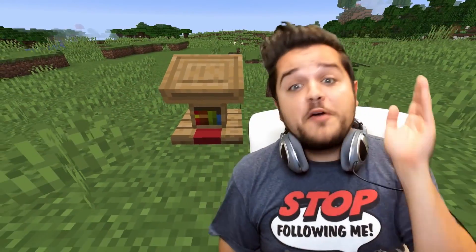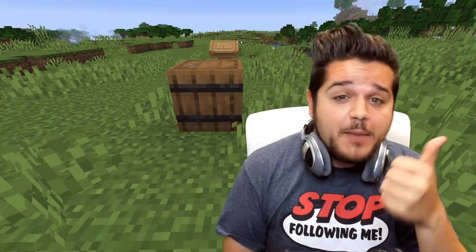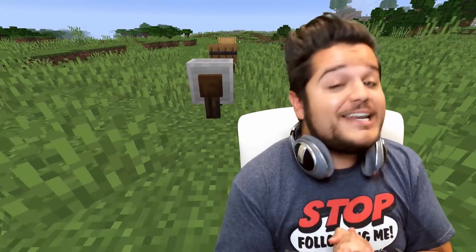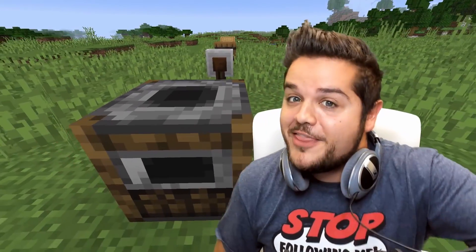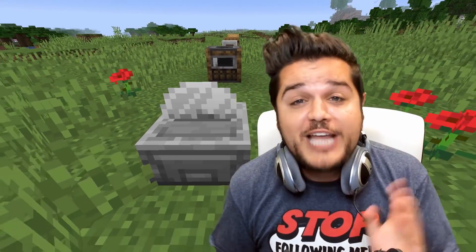Hey, what's going on guys? Tyler here. The barrel, the smoker, the blast furnace, the cartography table, the fletching table, the smithing table, not only that but the grindstone, the lectern, the stonecutter, and of course the bell — all part of the latest and greatest in Minecraft 1.14 snapshots.